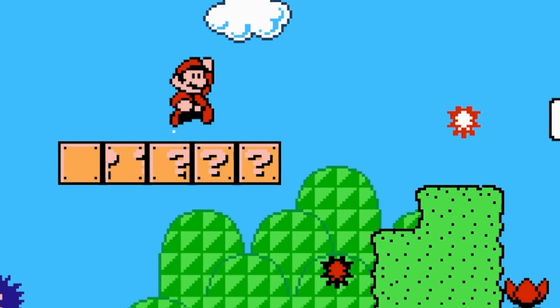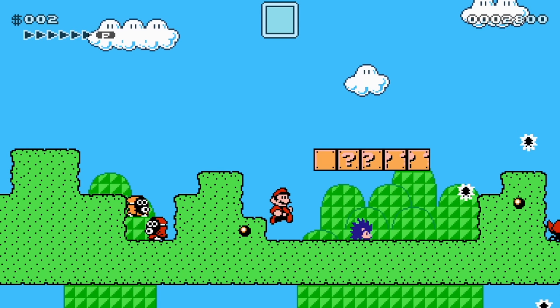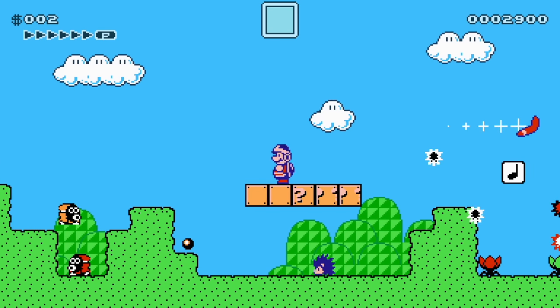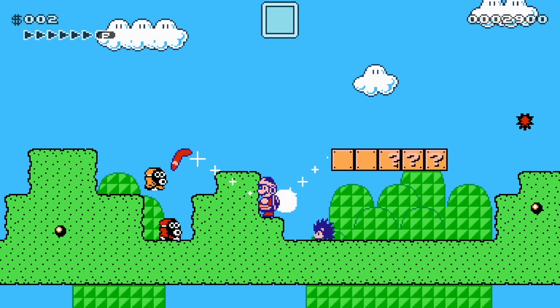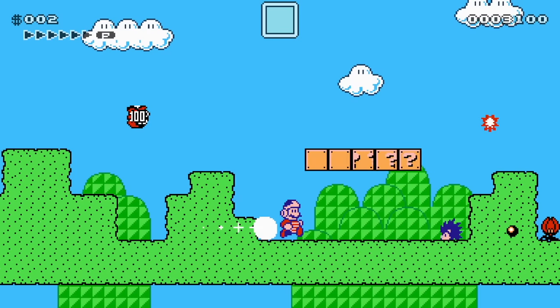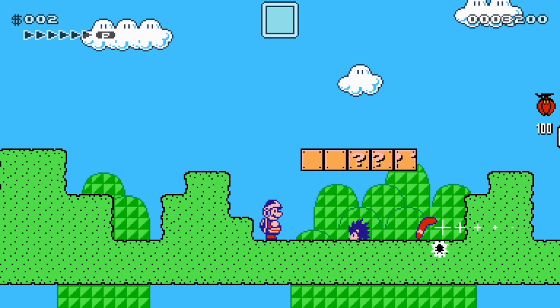We got a Mushroom. Can I have another one, please? Oh, Boomerang Mario! Don't mind if we do. That could come in handy because all these enemies are kind of being jerks. Get rid of the Sniffits real quick. And get rid of Porcupo — you can't hurt Porcupo with that.